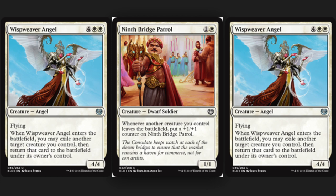Anybody can afford this combo, right? This is not like, 'oh we need a Time Vault,' or 'we need a Mana Crypt' — Mana Crypt is much more affordable today than it used to be, but it's still very expensive. This is more of a combo along the lines of: looks simple, looks cheap, and it's logical — two angels and a Ninth Bridge Patrol, on color, all white, and standard.